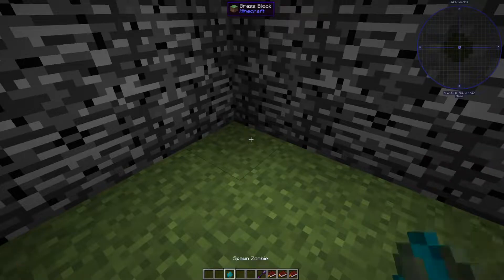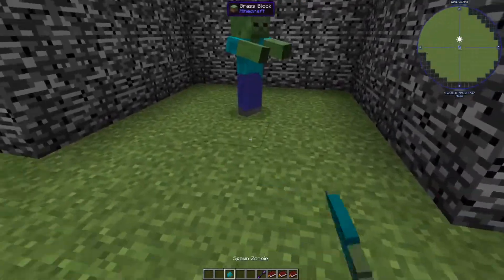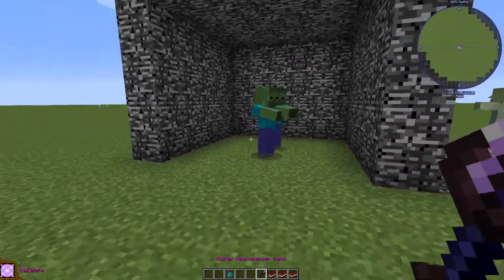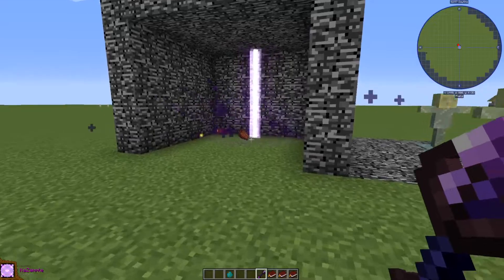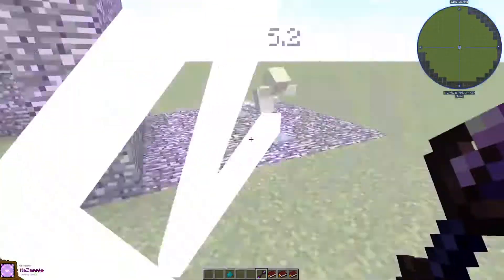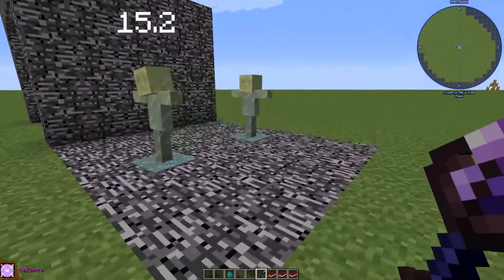The last necromancer spell is very strong — it shoots a beam from hell that deals a massive amount of damage. Look at this: it deals 15.2 damage to a dummy, which is a lot.